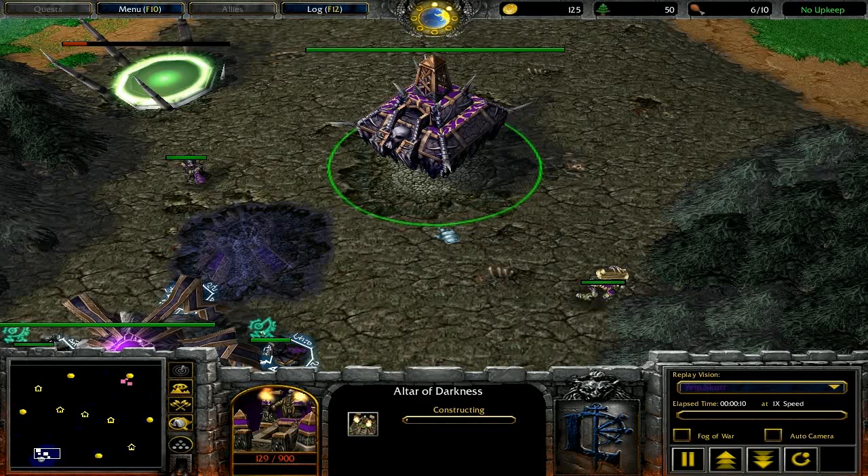This is easy to learn but hard to master because every map requires a different base layout — and even on the same map, different starting positions may need different builds. On Lost Temple, the top position can be blocked fairly easily, but the other side is a pain. I suggest loading up a game against the computer on your favorite maps and experimenting. Build a hero and try to get through your own gold mine — if your hero can get through, so can a blademaster. If it can't, neither can a blademaster.